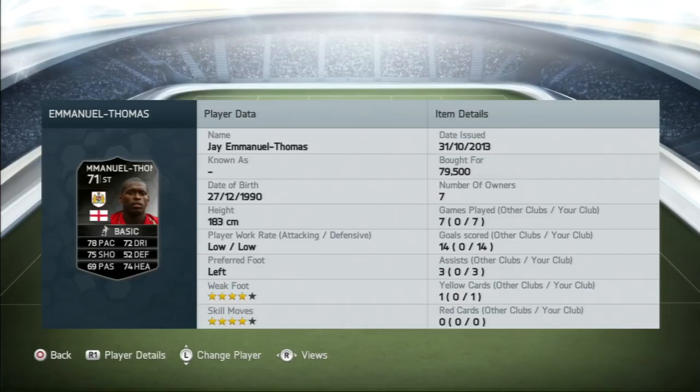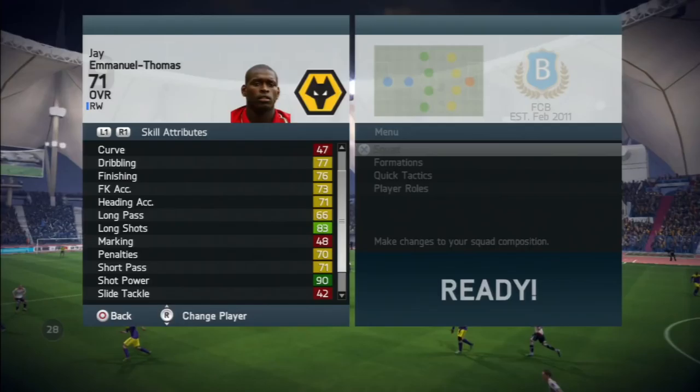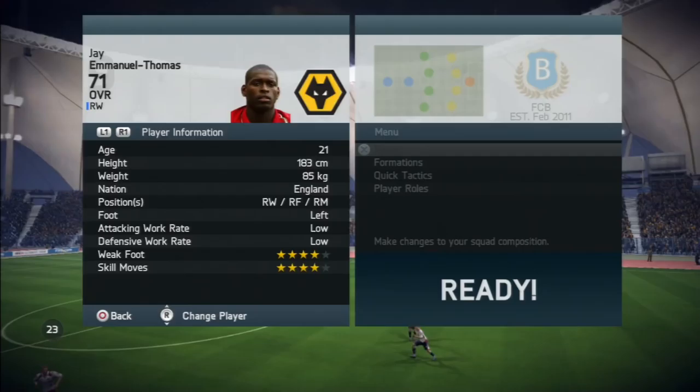If you guys are looking for a cheap and reliable place to get your coins, check out battlea.com — their link will be in the description. Use the code ETANIA to get 5% off. Now let's get right down to it.